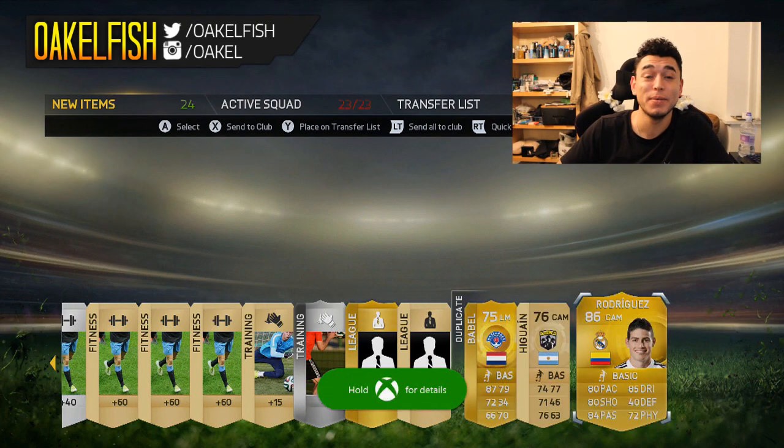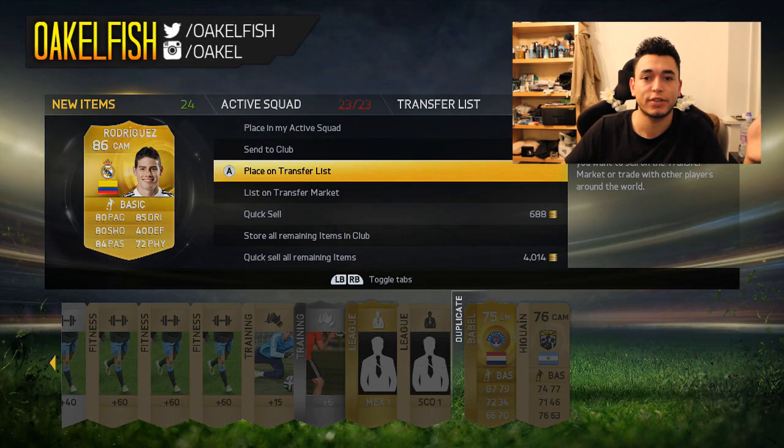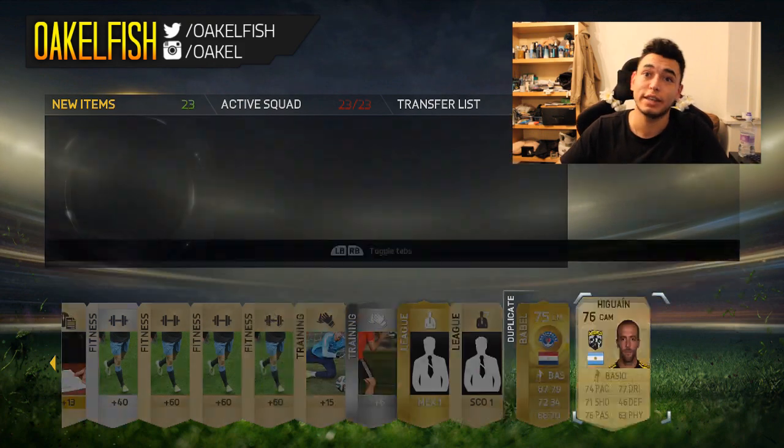We get another freaking sick pull. I think we've got every single one of the most expensive 86-rated players so far, except for Aguero. That is phenomenal. James Rodriguez — get in there, mate!